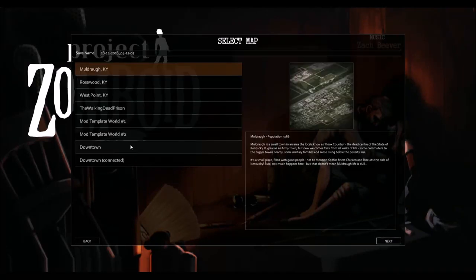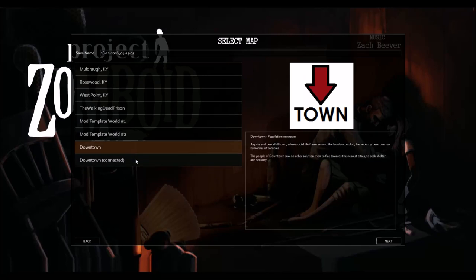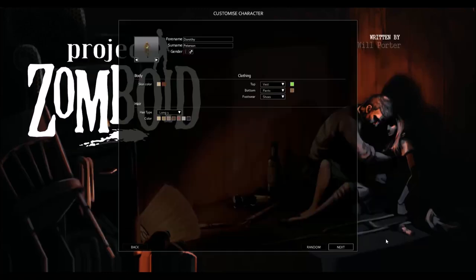The first thing you get to do is choose a map. I have downloaded a few maps from the workshop — we do actually have The Walking Dead Prison — but to start things off we're going over a standard map and naming our character. You get a little bit of customization: first name, second name, male or female, and extra bits like hair and what you're wearing. What you're wearing doesn't matter too much because you can change clothes as you play, picking them up from looting or off actual zombies.